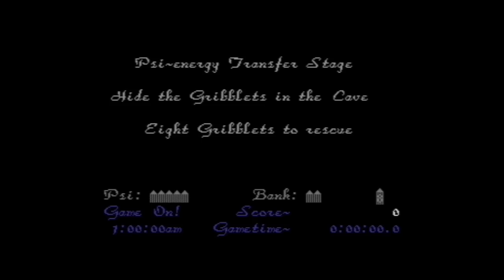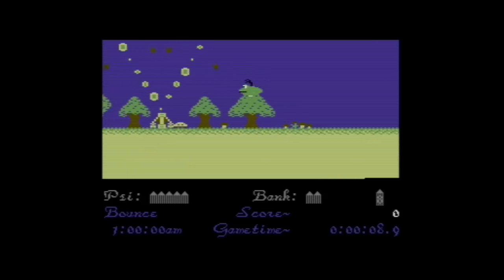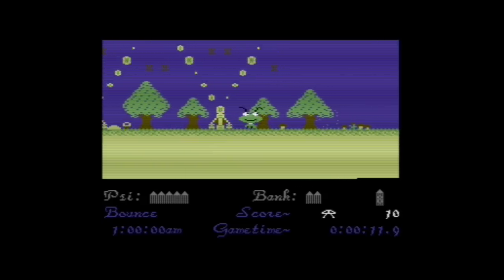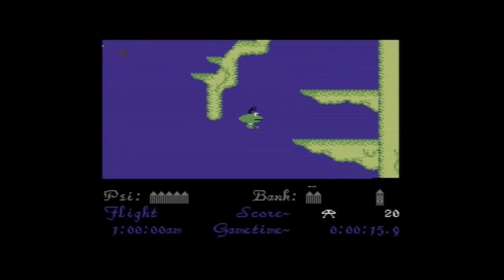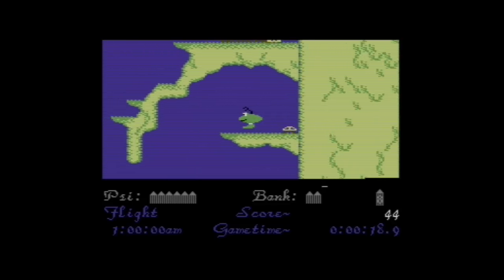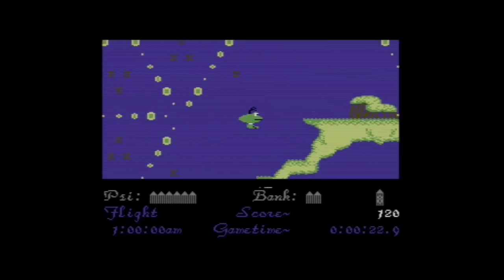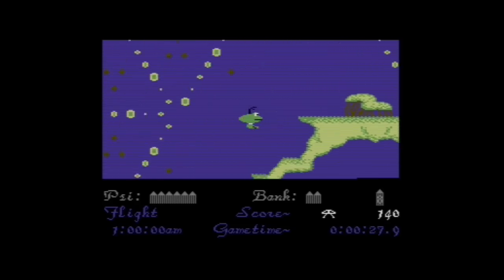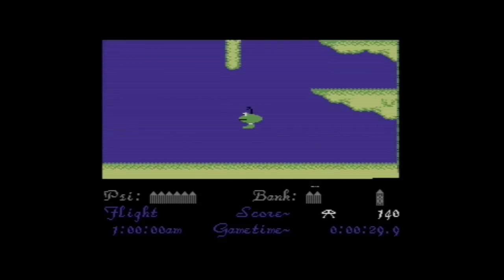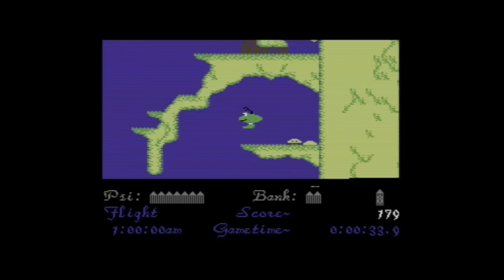So the basic idea of the game is you're Gribbly, and you need to rescue the little Gribblets. The little Gribblets are that little white thing bouncing around that I just picked up. Pretty simple controls, you just use joystick port 2. The biggest challenge is gravity — the game's got some really amazing physics, especially for such an early game. You fly around, you need to get these Gribblets — there are eight of them on the stage — and you return them to the cave, which is usually the area you start each stage.